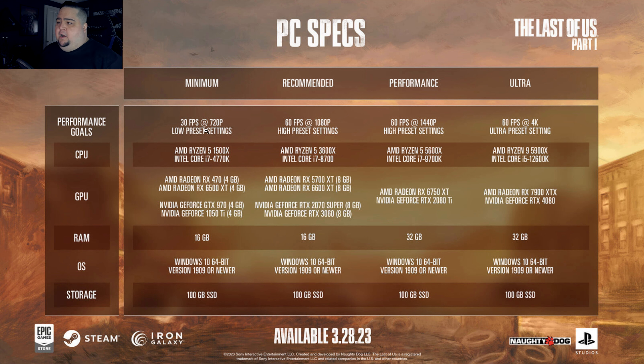Some people are saying the requirements are quite hefty, and I would agree if you're going for 60 FPS 4K Ultra with ray tracing and everything. But for minimum recommended, I don't think it's too bad. Minimum is for 30 FPS at 720p — a Ryzen 5 1500X or a Core i7 4770K, an RX 470 or 6500 XT for AMD, or a GTX 970 or 1050 Ti for NVIDIA — both 4GB cards. It's interesting that they call the 970 a 4GB card, as everyone knows it's 3.5GB. The OS is Windows 10 64-bit version 1909 or newer, and a 100GB SSD. These do not change throughout the system requirements. System memory does jump up to 32GB at performance and ultra settings, but for minimum it's 16GB.